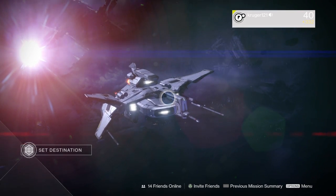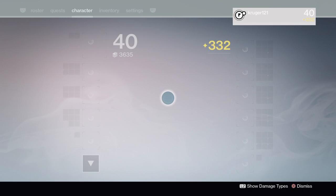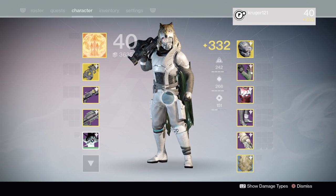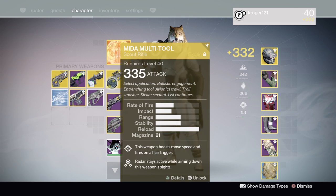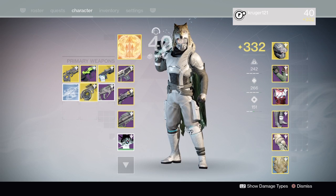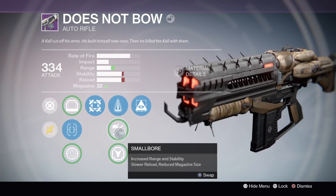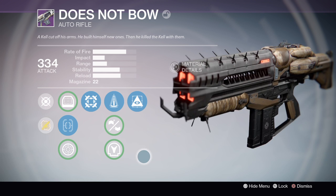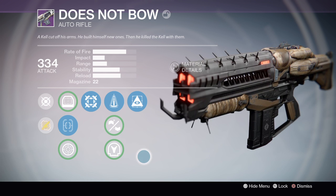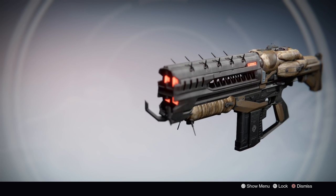Hello guys, welcome back to another video of Destiny. Yesterday I did the nightfall strike with my best friend alien tank dogs, also level 40. I got a Kell's weapon — I got 'Does Not Bow,' a scout rifle. The description goes: a Kell cut off his arms, built himself new ones, then killed the Kell with them. Yeah, that's normal, you know, but it looks awesome.